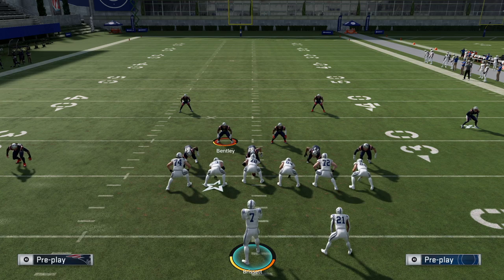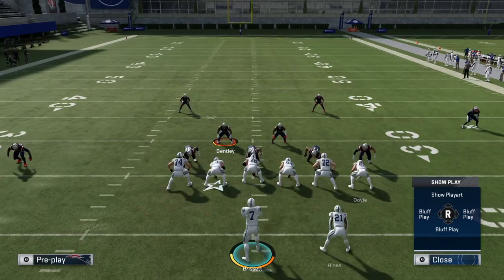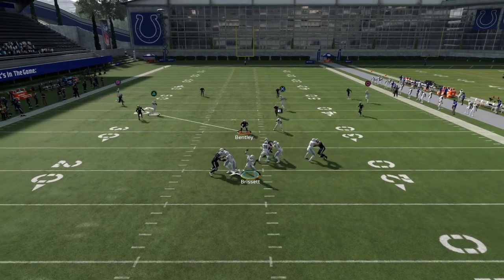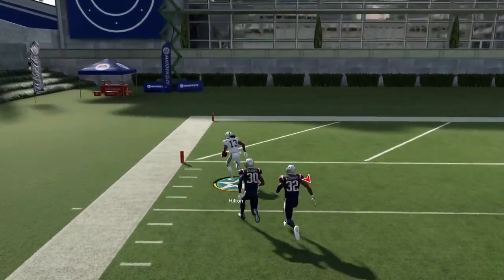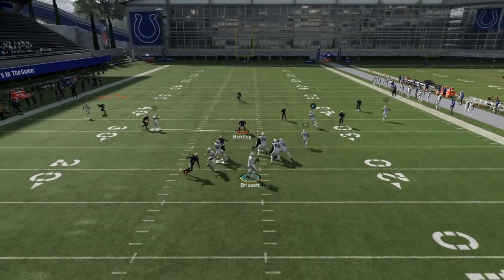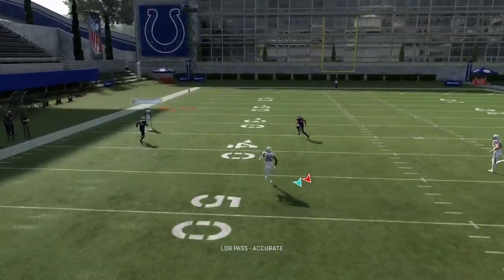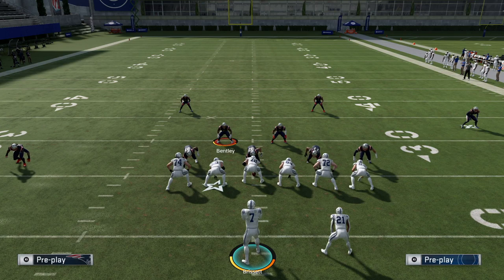Just ignore the first pump fake — that's an auto pump fake from the play. What I'm doing is double tapping and pump faking the wide receiver between five and ten yards, then lobbing it for the easy catch and score. This is a really good cover four and cover three beater — here's the cover three version, same exact outcome.